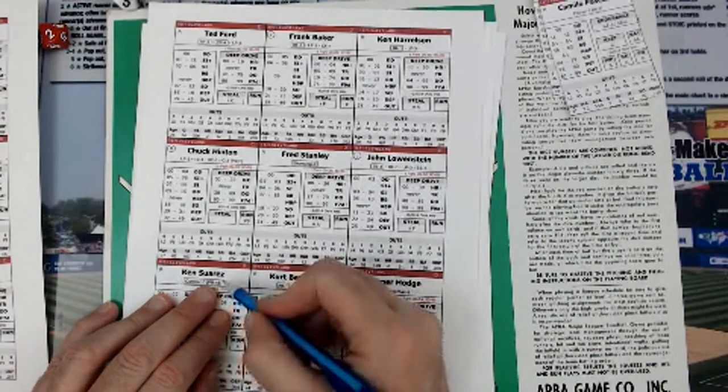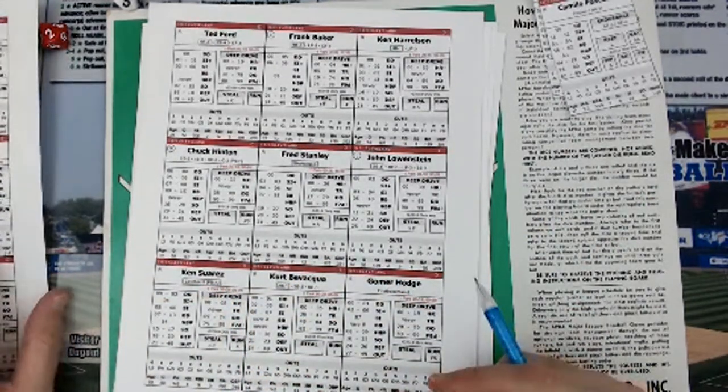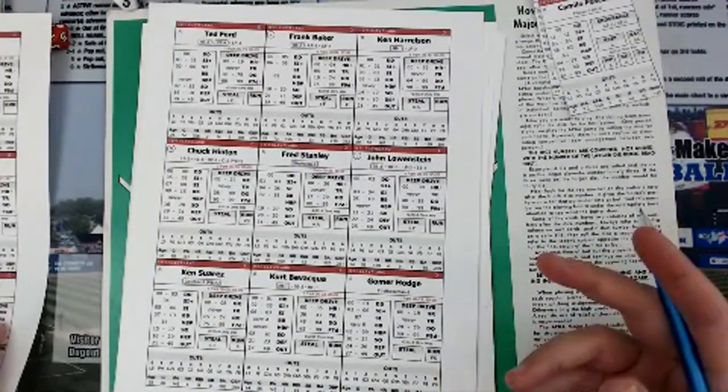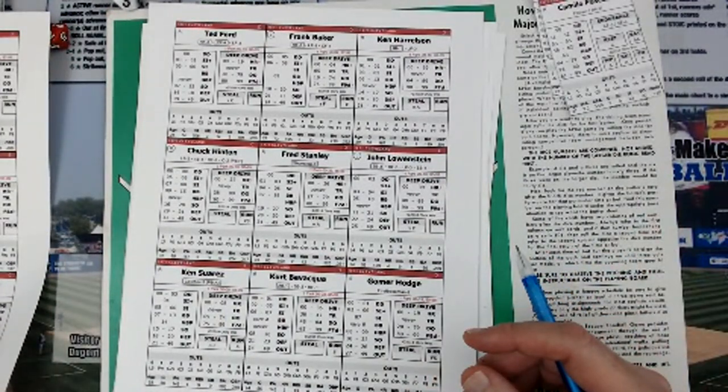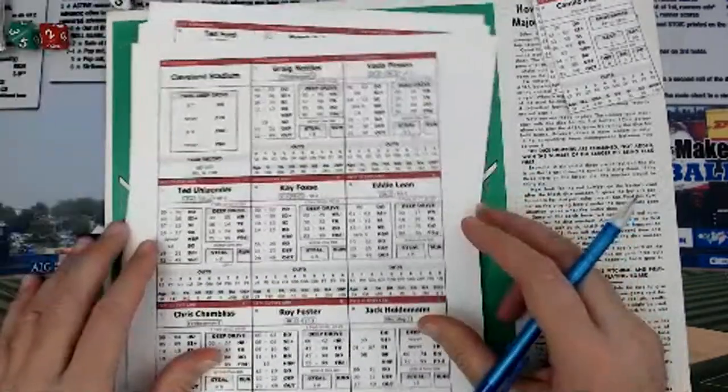Catcher, pass ball rating — he has no hold, so I've seen two catchers with no hold. That means it's not a plus or a minus; you just ignore it. And that's the way these cards work. So that's my overview of the cards for Deep Drive Baseball.